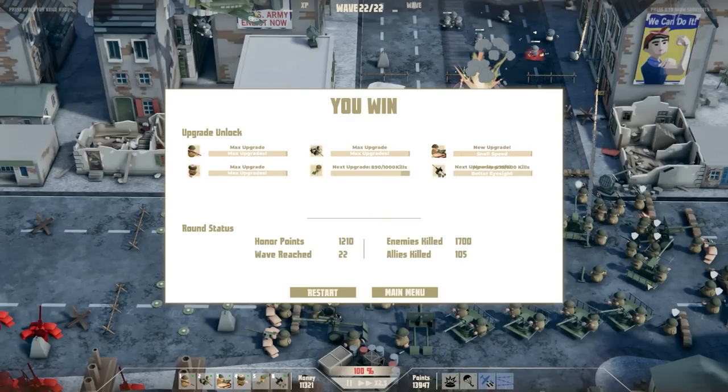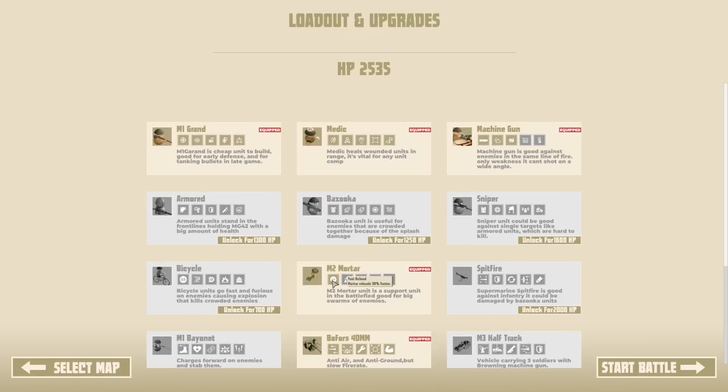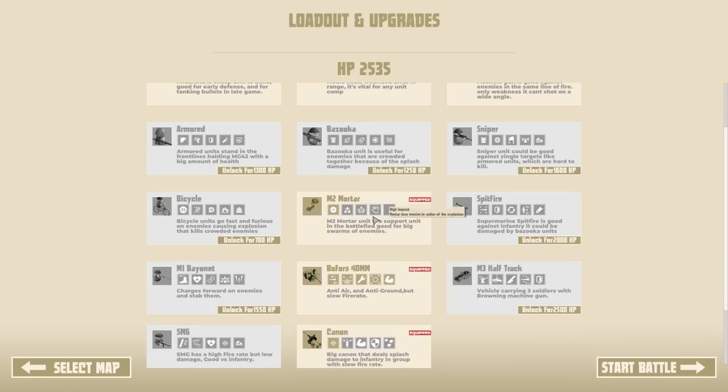Not much of a surprise — we win! Max upgrades for Rifles, Bofors teams, and Medics. There's a new upgrade called Snail Speed for the machine gun — slows enemies that get hit. That was the City Invasion map. We're not going to play Big Trench but we can see the upgrade list from here.